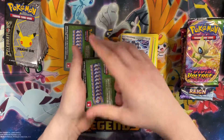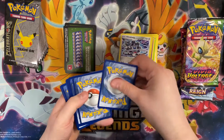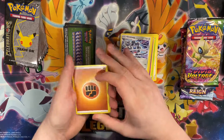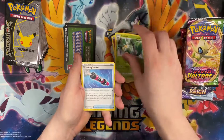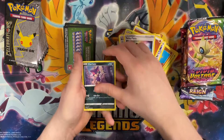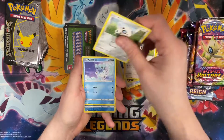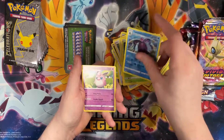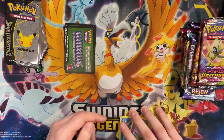Let's pull another one — Darkness Ablaze, a very popular set that has the Charizard in it. Code card down. We got Simisage, Billowing Smoke, Triple Acceleration Energy, Purrloin, Starly, Beartic, Rowlet, Reverse Toxapex, and Wigglytuff. Unfortunate.